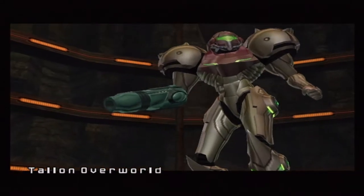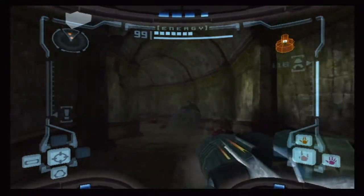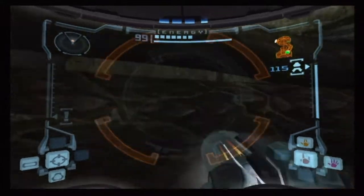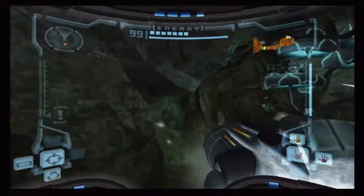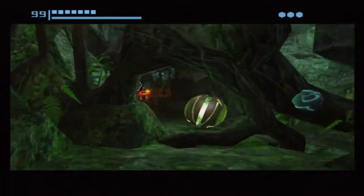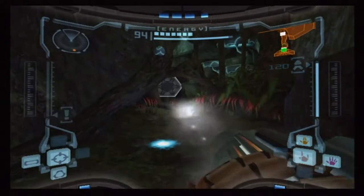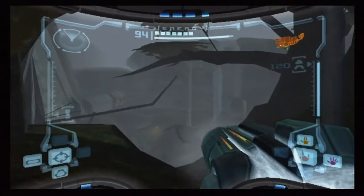I'll show you something kind of neat. You need the ice beam to go through here — this is the way to Talon Overworld South, which takes you to the direct frigate. These are hurdyweeds, and there's a missile expansion here! Part of the reason we're going this way — you can never have enough missiles. Well, the only 'enough' is all of them, but then we need more... Metroid Prime 2, please.